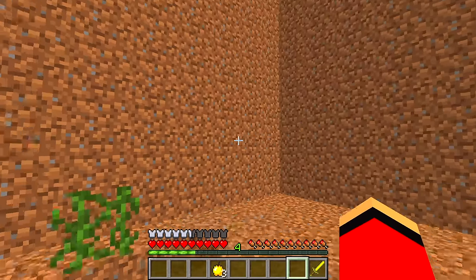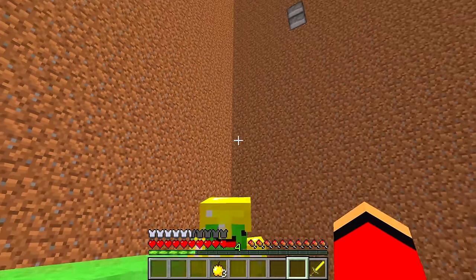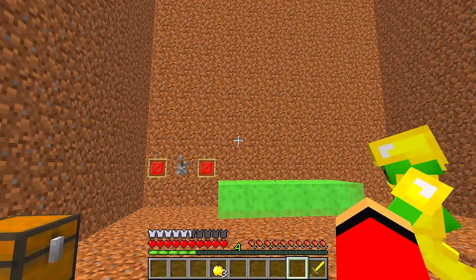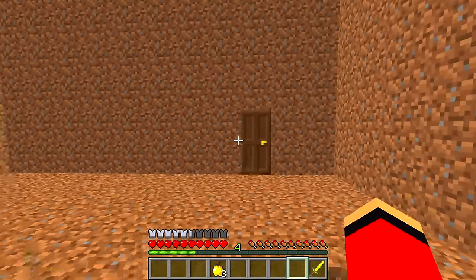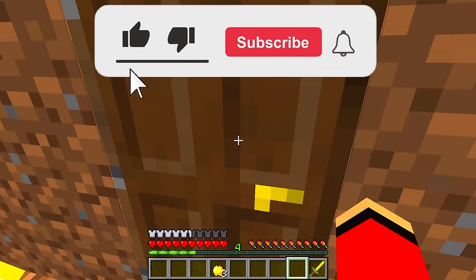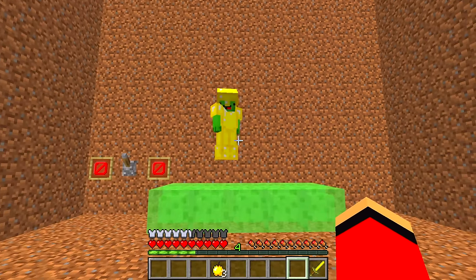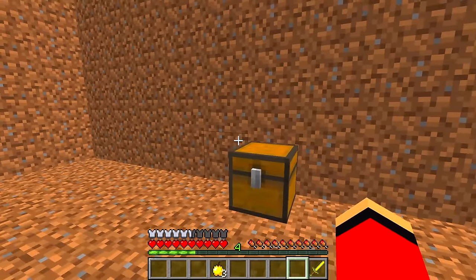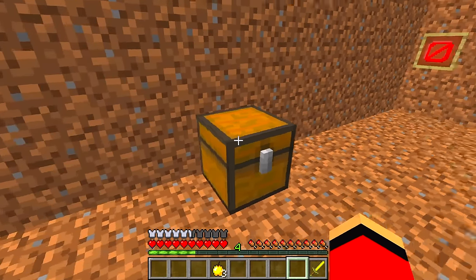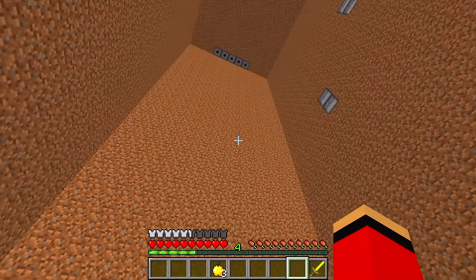Are we at the top yet? We're in some kind of weird dirt room! Seems like we're still pretty far from the top. I'd like to go higher, but how do we do that? Let's look for a way up! There's a door! This might lead to a way up! It's locked — we can't get in! There's some slime on the floor here. I wonder how we move up from here! Isn't there any way up from here?